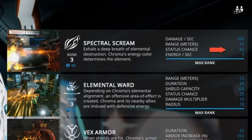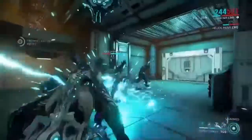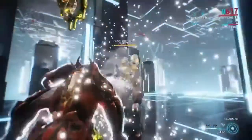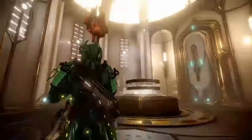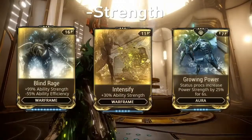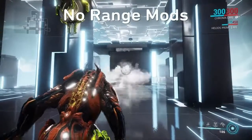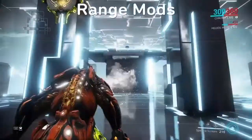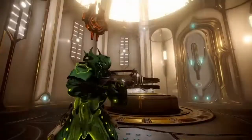It adds a 60% status chance and is pretty decent against trash mobs, a single target, or low level enemies. But as mentioned before, it isn't so great at high level and more than likely will get you killed. Spectral Scream is affected by power strength, efficiency, and range mods, although range mods didn't look like they increased from my testing — I'm not really sure about that, but just making that noted.